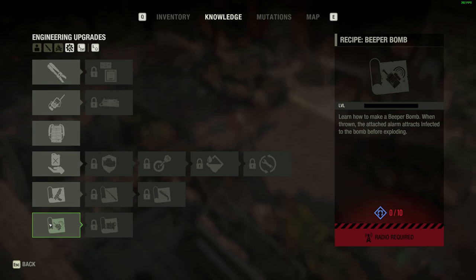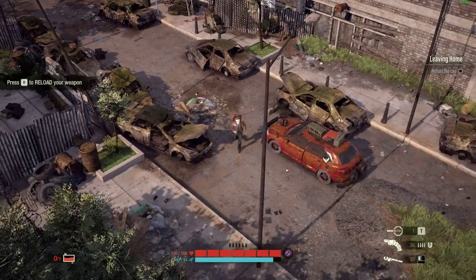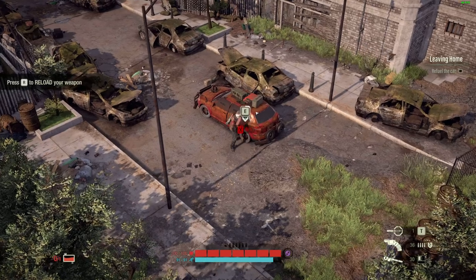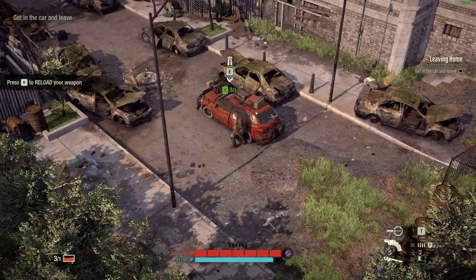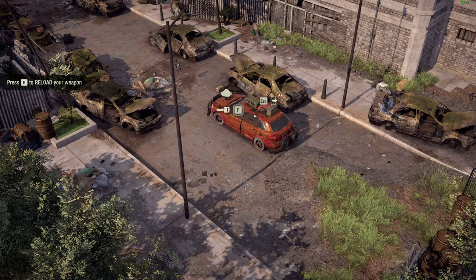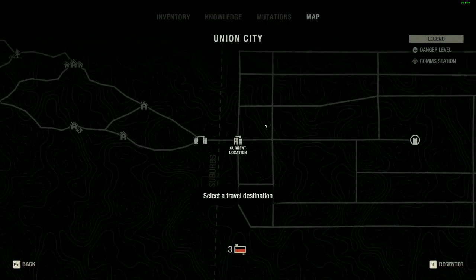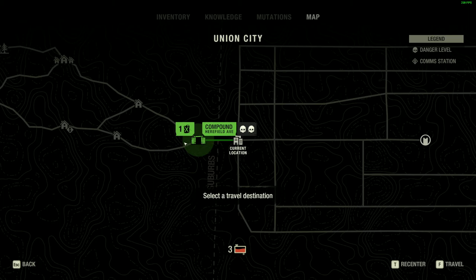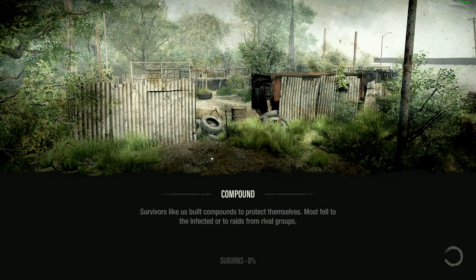Mining box, beeper bomb. Okay, let's gain some knowledge. How do I refill this? Right here. Okay, let's go to the next location. I think this is the tutorial map — this is Uptown, and this is probably the normal game. I'm not sure if it's random — procedurally generated — or if it's just the same every time.